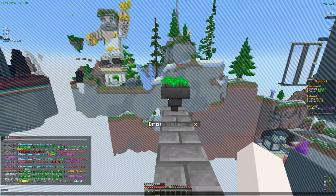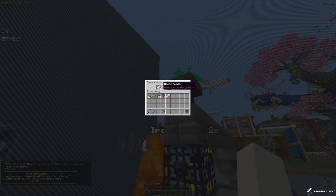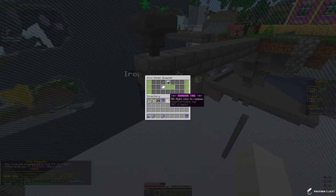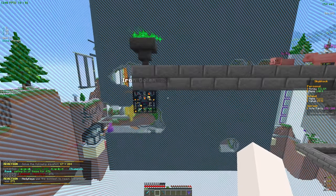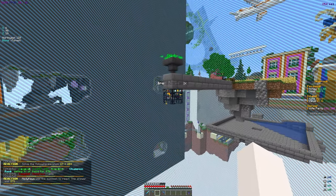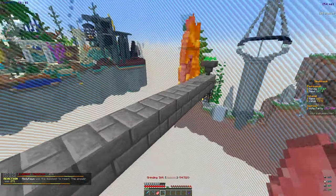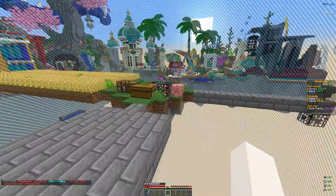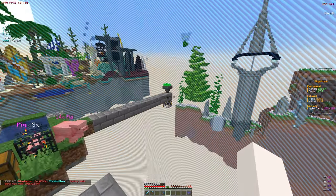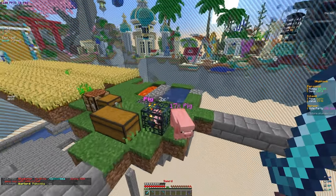Back on my island with /fly — I have this iron golem set up feeding into a chunk hopper. The iron golems have a fire scroll, which sets mobs on fire. Some mobs, like iron golems, cannot be killed by hitting them — you need a grinder that puts them on fire to kill them. That's why the fire scrolls are really good, and they only cost 5k gems each.